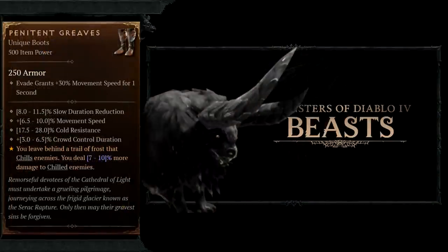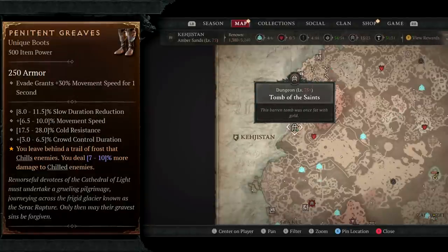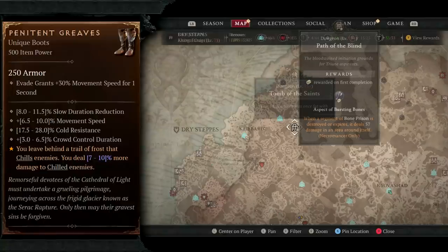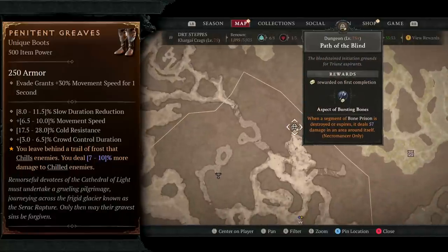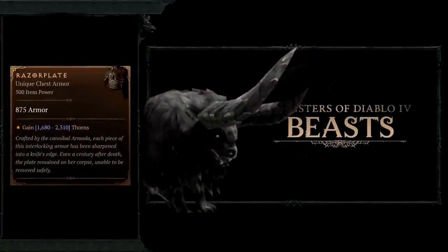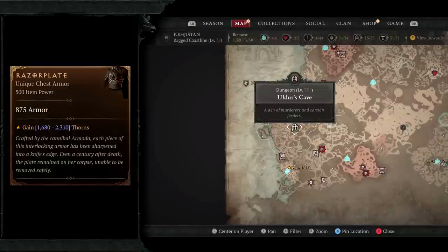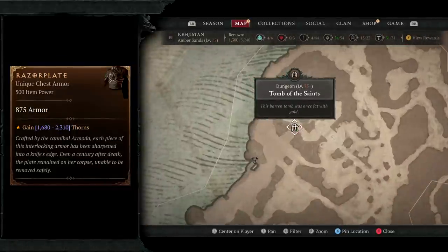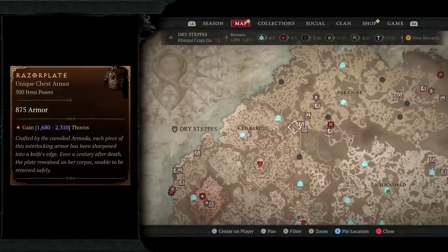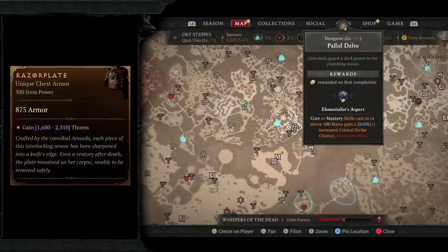The Penitent Greaves have increased drop chances from beast enemies. Farm Aldous Cave, the Tomb of the Saints, or the Path of the Blind — any of these dungeons work great for beasts. The Razor Plate has increased drop chances from both beasts and spiders, so beast dungeons are Aldous Cave, Tomb of the Saints, and Path of the Blind, while spider dungeons are Sira's Lair and Pellet Delve.